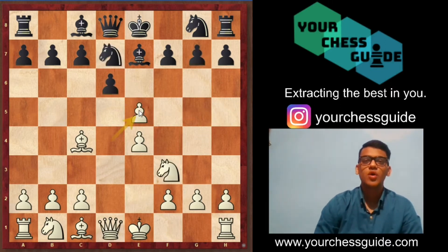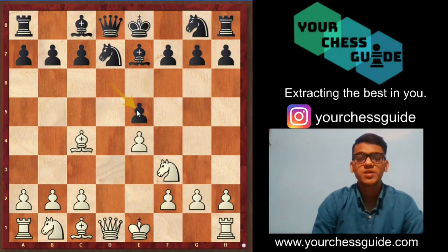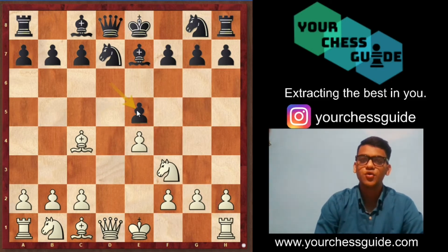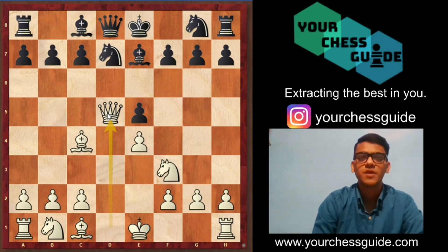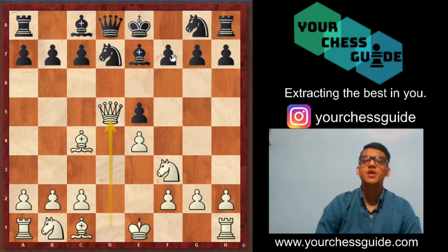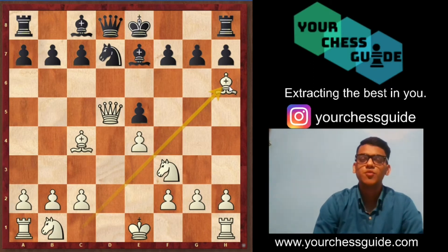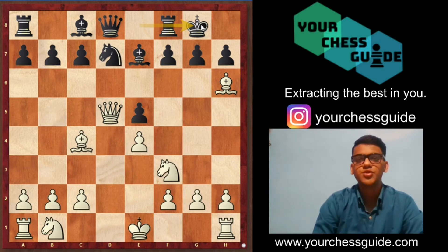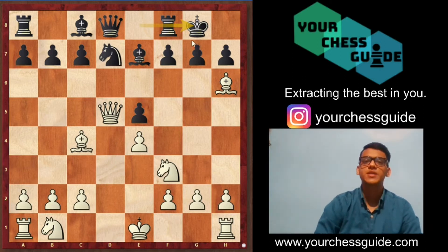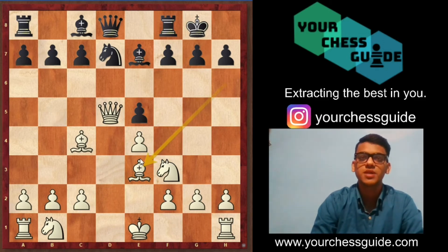Let's see what happens if there is pawn takes on e5. We simply wanted control over the d5 square, and we have got it. Now we play queen to d5 and black has got no way to save the f7 pawn. All black can try is Nh6, bishop takes on h6, removing the defender. After short castle, black is threatening to take the bishop on h6, but white can simply retreat the bishop back to e3 to an active square, and white is a piece up right from the beginning.